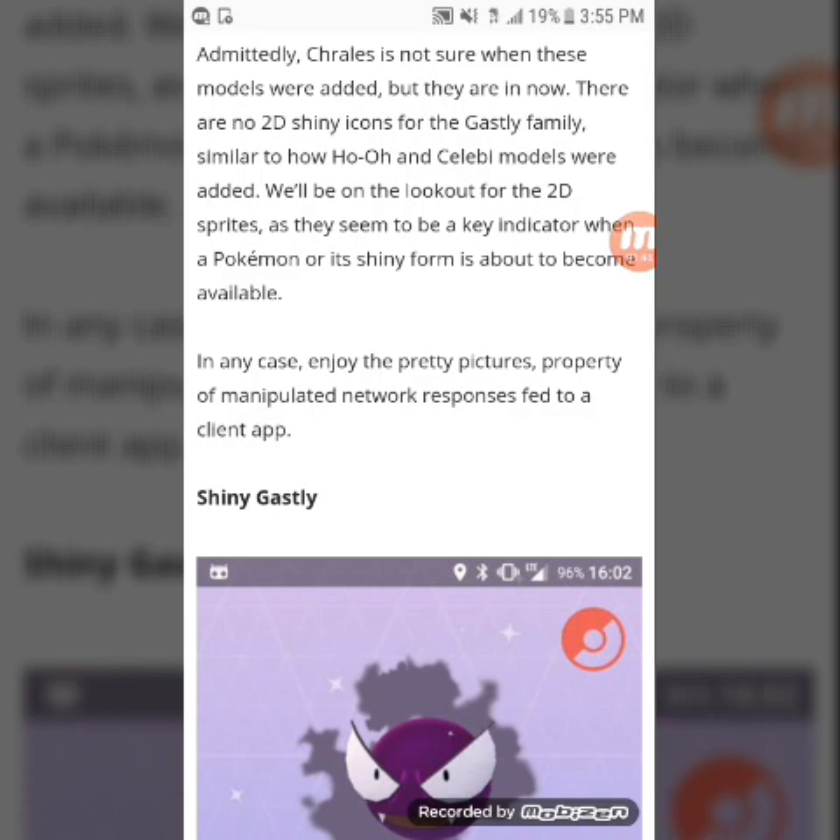Shiny Ghastly is in the game now. Anyway, you guys already know what it is — it's just the shiny hype that's going on, so many shinies releasing by Niantic. There are no 2D shiny icons for the Ghastly family. Similar to how the Ho-Oh and Celebi models were added, we'll be on the lookout for the 2D sprites, as they seem to be a key indicator when a Pokémon's shiny form is about to become available. Enjoy the pretty pictures.